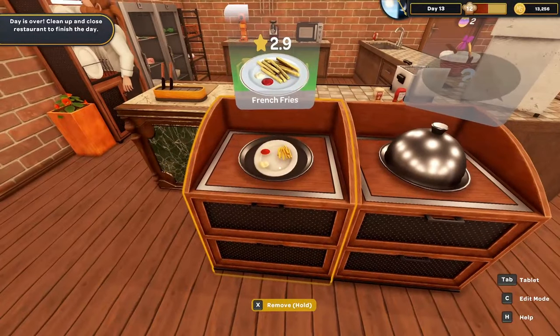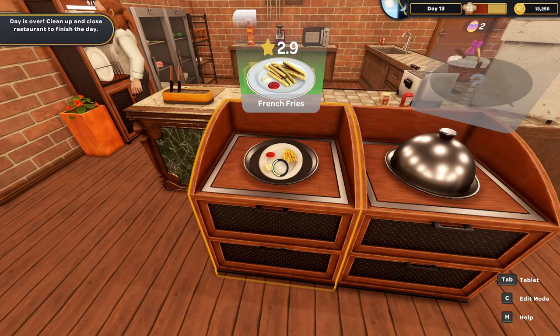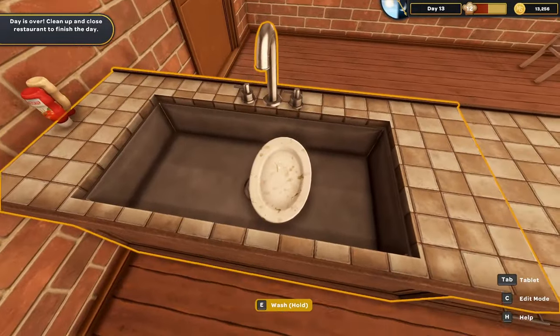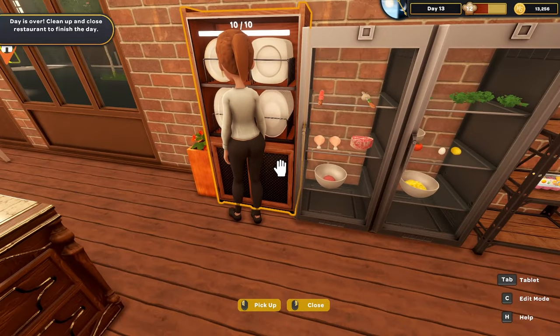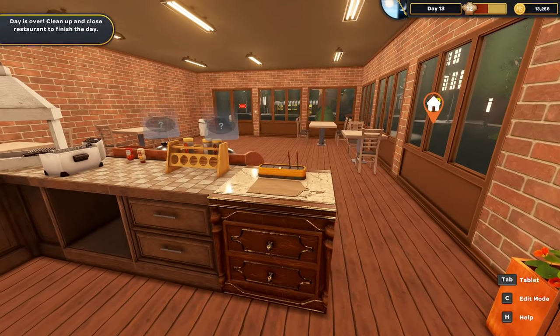We need three Easter eggs for the first reward — a happy Easter balloon. You can get different colors, which is pretty cool. And there's another Easter egg — we've got two now! Cleaning up the leftover dishes, taking care of everything before closing.